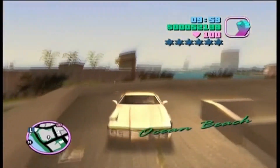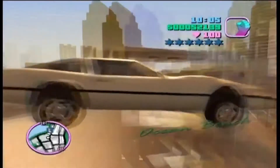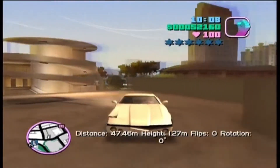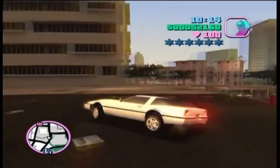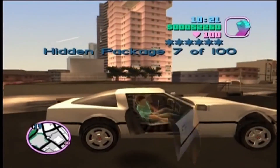Basically what you want to do is just floor it down this road and you'll end up jumping onto a rooftop. You'll earn a bit of money for it as a nice bonus, but then you have to jump onto another rooftop over here. And there's a hidden package — a really annoying and pretty tricky one to get sometimes.